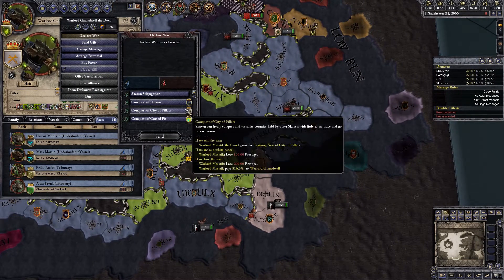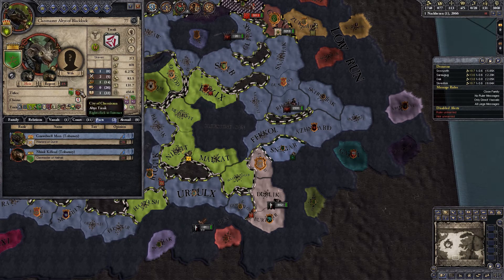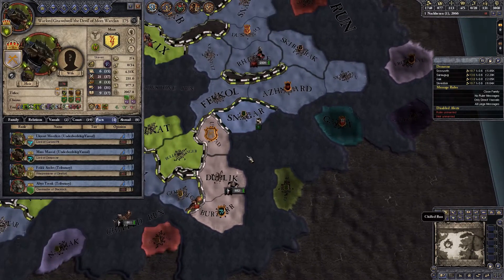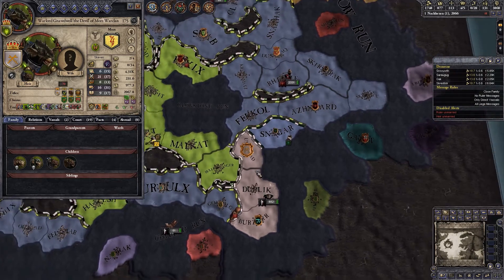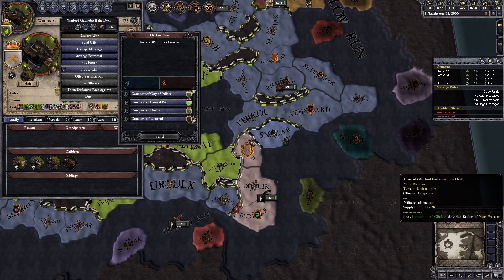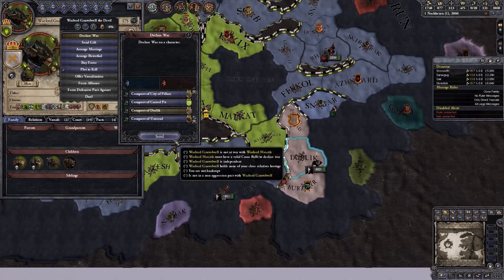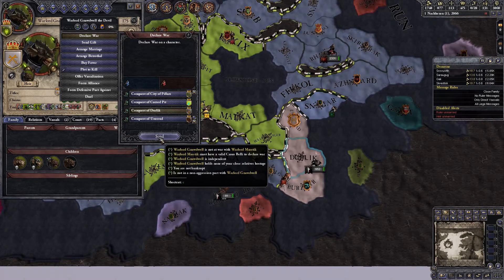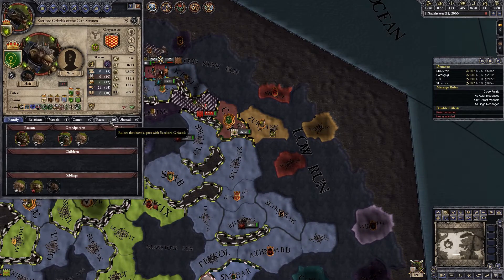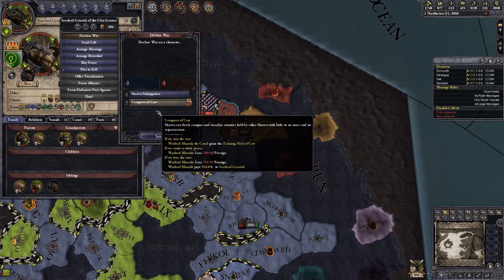What do we want from them? How about we take this one — split their land in half. There we go. Who else are we going to attack? How about you guys — you're all alone, you have one province. There we go, Conquest of Ka. How about you guys, how much land do you control? You control the high clan that has three things in it — it's an upper Aldorf. We will also attack you.